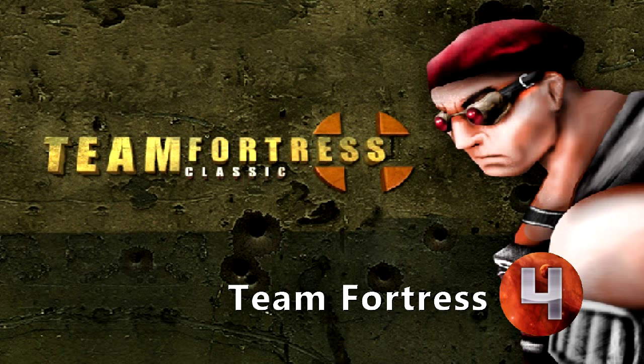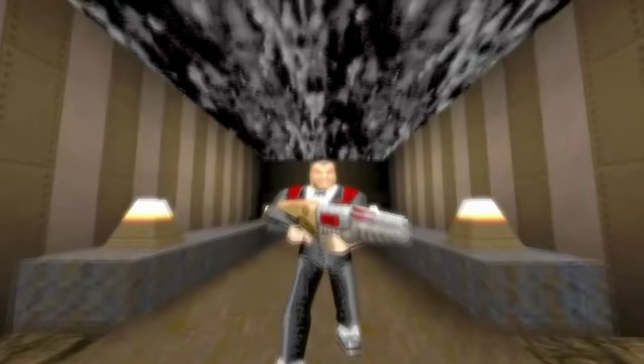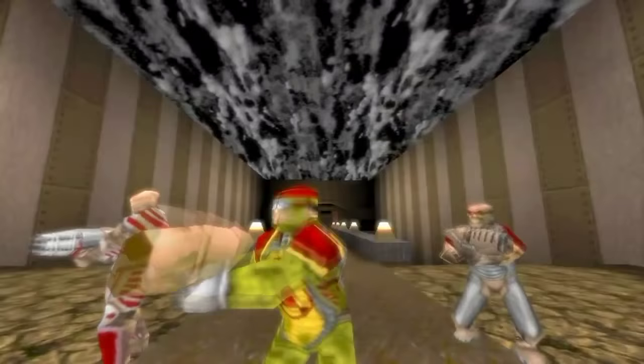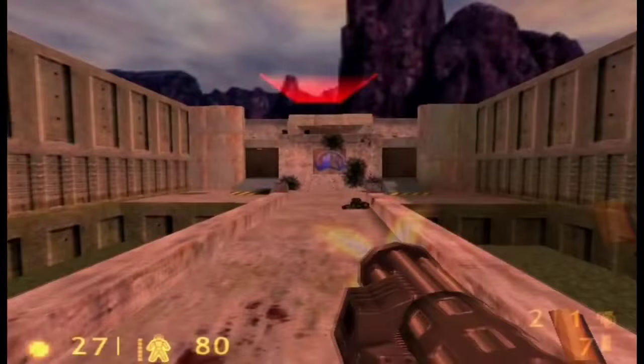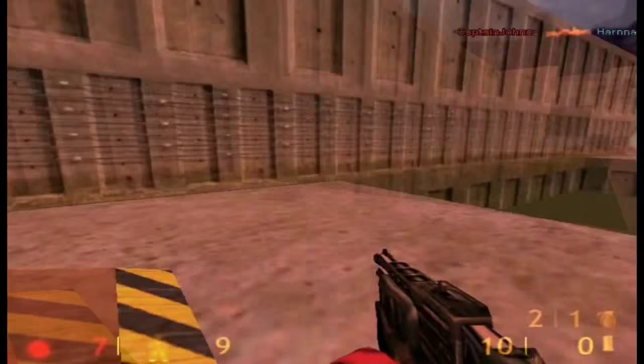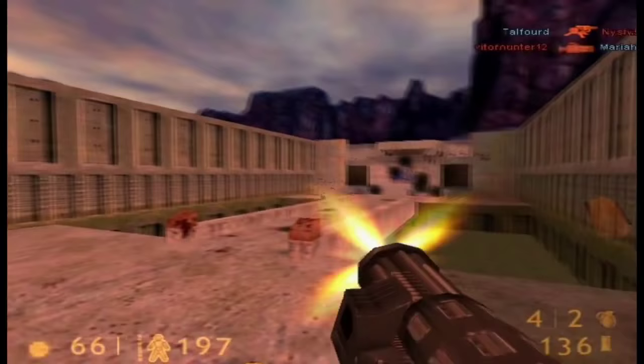Number 4: Team Fortress. In 1996, a small development team including John Cook and Robin Walker took id Software's first-person shooter Quake and modded it into a quirky multiplayer shooter known as Team Fortress. The small project picked up enough of a following to warrant the team to start working on a follow-up, Team Fortress 2. During development, though, Valve Software reached out to the team and requested a version be created using Half-Life's code. With the potential to be involved in something much bigger than what they had already created, Cook and Walker shifted focus to deliver on Valve's request, providing the ever-popular Team Fortress Classic.